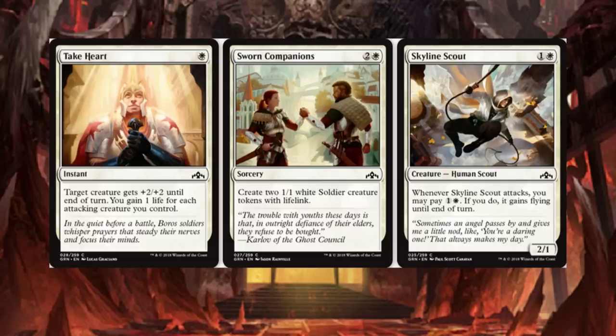With that Angel, I think you need to gain 5 life, and then you're able to drop a 4/4 Angel with Flying and Vigilance — Resurgence Angel, or something like that.